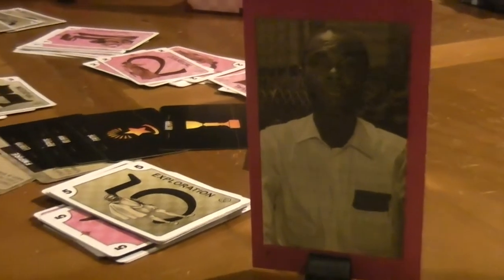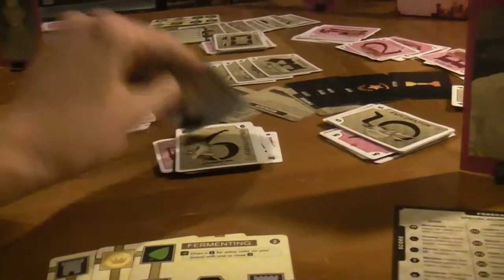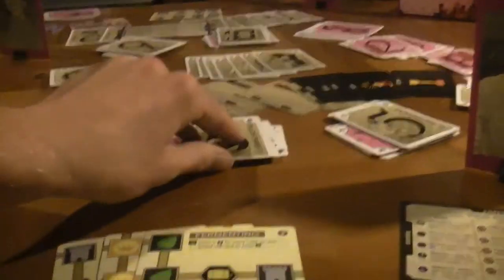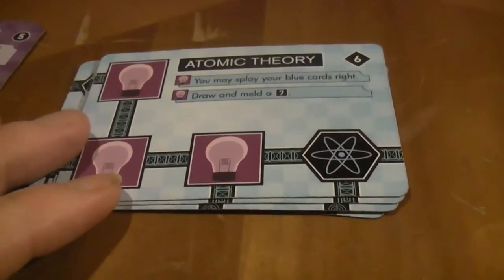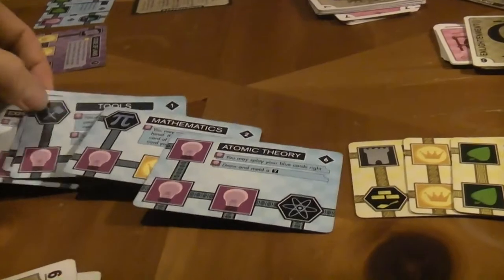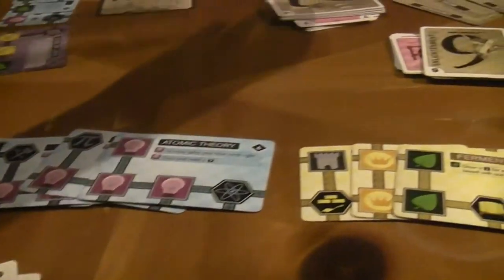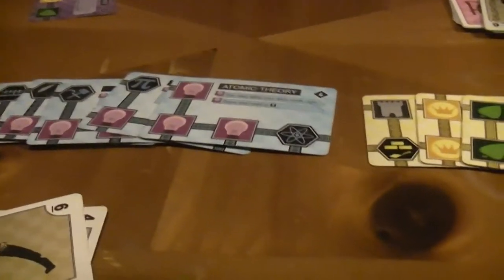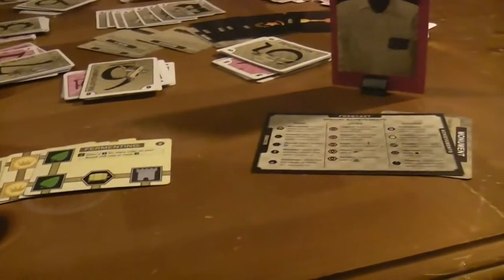Let's do a during-action report because Junior is going to do Astronomy. We're going to draw and reveal a six — if it's green or blue, meld it and repeat this dogma effect. It's not; it's purple. But now he has this, which is great. He uses it: 'You may splay your blue cards right.' Then he draws and melds a seven, and gets a pink Cities card. So he's going forward in age another way.